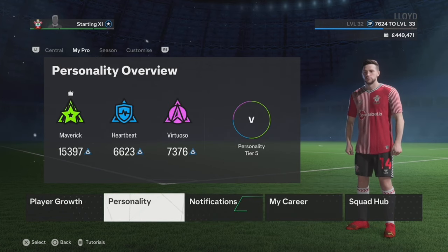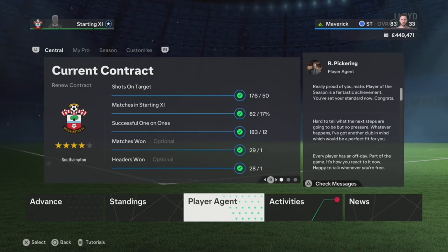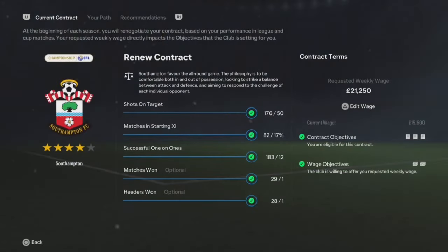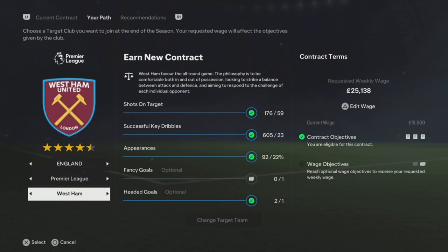What we need to do is go to your player agent — click on this. You also have your current contract. Make sure you do all the objectives. I've done all of them now. So if I want to stay at Southampton I'll be able to, but I'm wanting to move to a bigger club. I'm quite interested in Tottenham. Go onto your path, click what team you want, and make sure you've got all the green ticks on the objectives. If you haven't done that, make sure to try and do them in games.